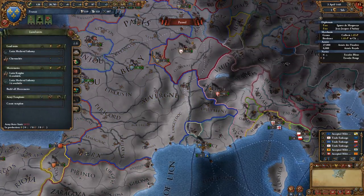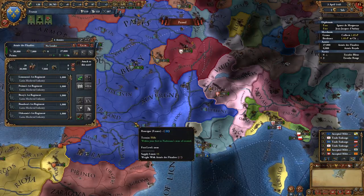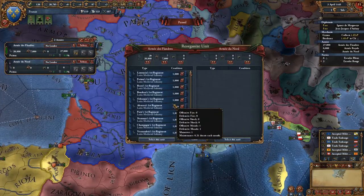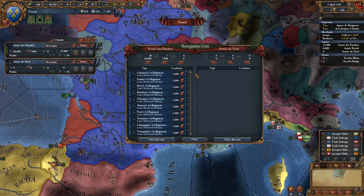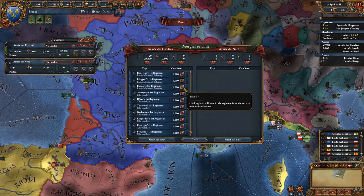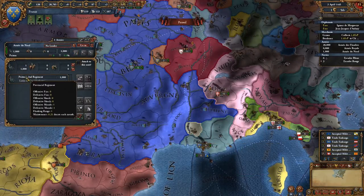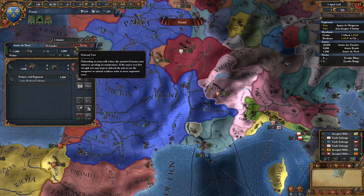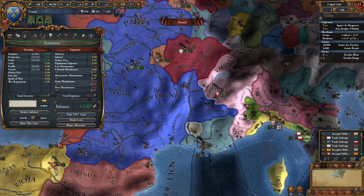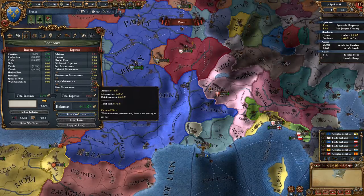I'm over my force limit by 1, so I just want to get rid of one unit. I'm going to select this 27-stack, click the Create New Unit button - the two little green arrows pointing in both directions - go down the list and pick one unit to get rid of. Let's get rid of one infantry. I'll click the right arrow to move it to the other window, select that unit with one regiment, and disband it. Now if we go back into our treasury screen, we're no longer over our force limit and we're saving ourselves another half ducat a month.